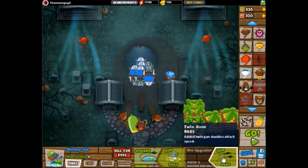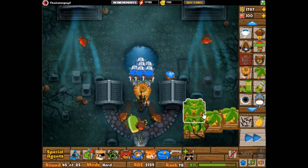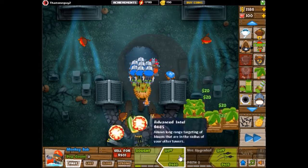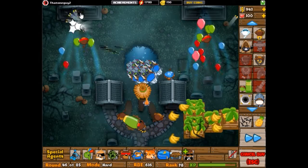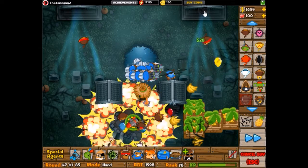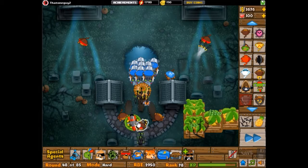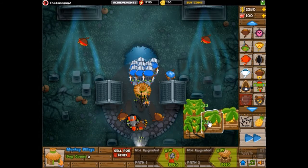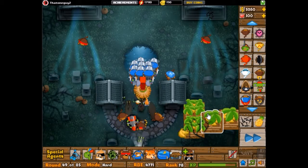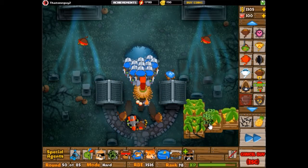I didn't even farm that much — I stopped after getting four 2-0 farms, because if I'm not doing any selling I should be good anyways. Those four farms actually gave a lot more money than I thought. The moab is actually super easy — the subs are just so good against moabs. The only problem was ceramics, and I just got a 4-2 cannon for that. The late game wasn't too difficult. Farms in the late game just make it super easy.